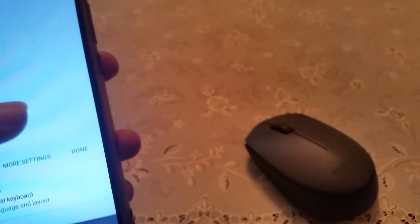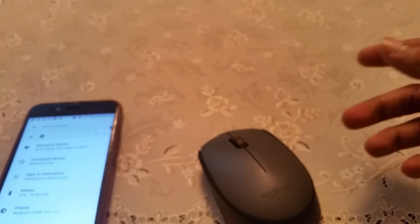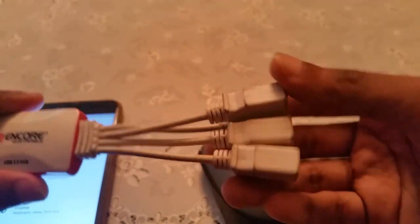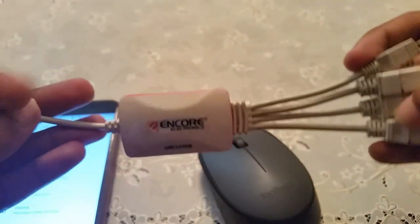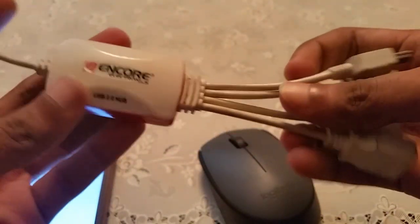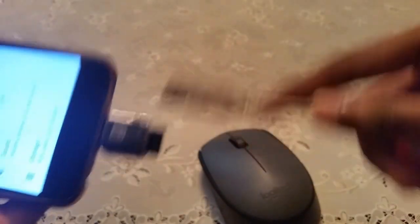That is how you pair up your wireless ones. But if you have a wired mouse and keyboard, you would definitely require a USB OTG hub. It should cost you around three to four dollars. You connect the OTG hub to your phone, then connect your mouse USB here and your keyboard USB here, and that is how you plug it in.